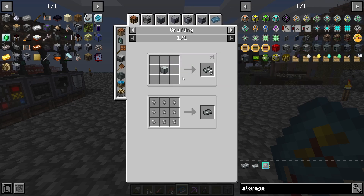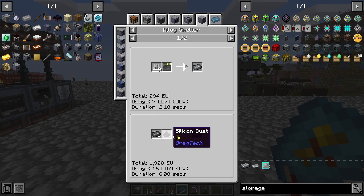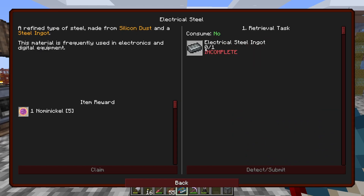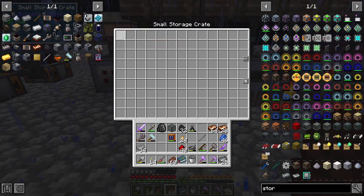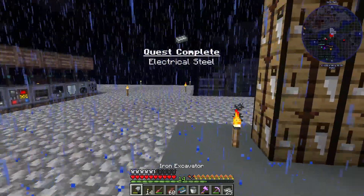First off we need to get electrical steel — looks like we make it in the furnace. We need to smelt steel and silicon together, so I'll make a whole stack of this. I wasn't able to make all the electrical steel I needed, so let's go ahead and see what we need to do next.